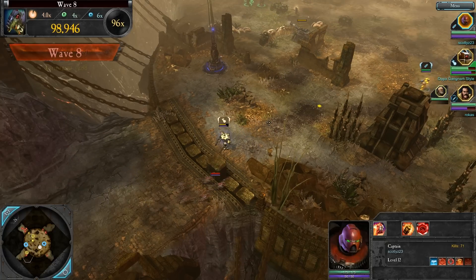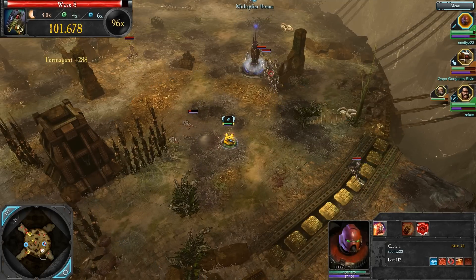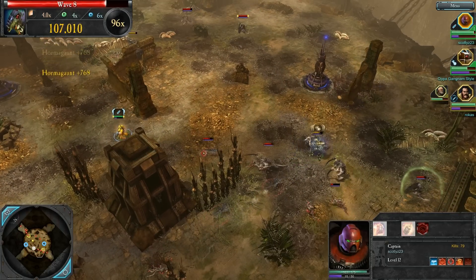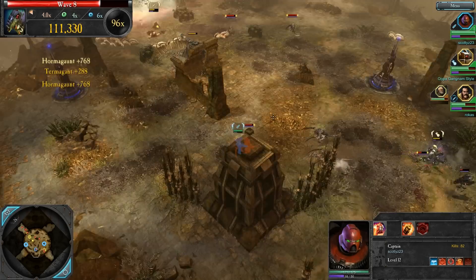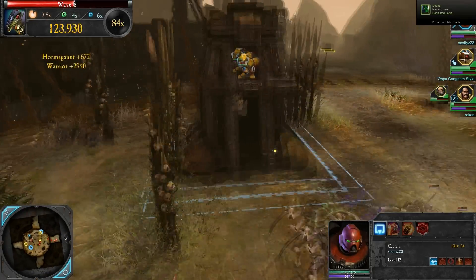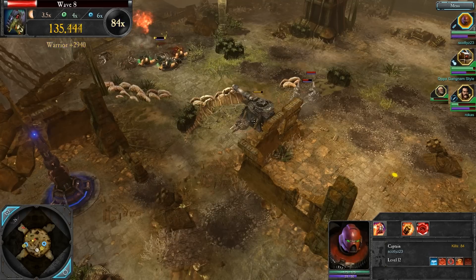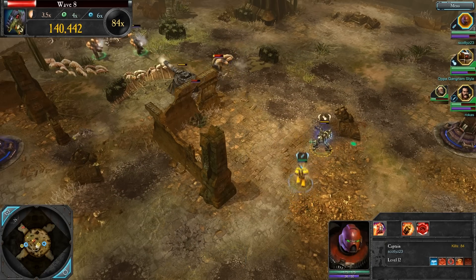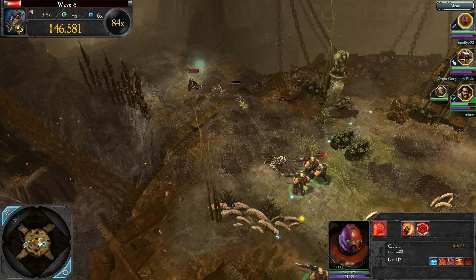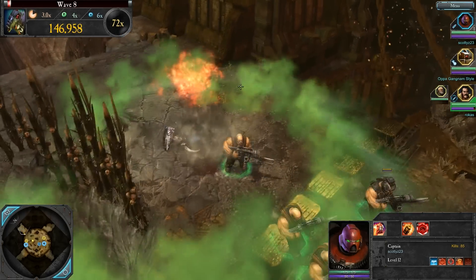More Tyranids — this time we got a Zoanthrope, a psychic artillery unit that the Tyranids have. Warriors are on my tail and I'm trying to fly away. My energy is low but at least my health is up. I'm going to get inside this building, regenerate a bit, and take cover. One neat thing about Last Stand is that even though it's just you and two other players, you can hide in a building and shoot out. It suits a ranged unit like me very well. The Zoanthrope is almost dead — just a couple more hits — now he's dead.